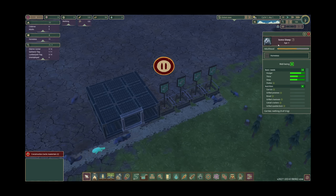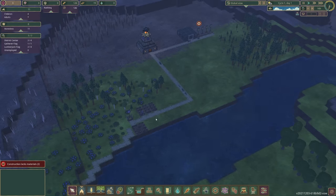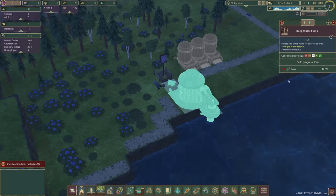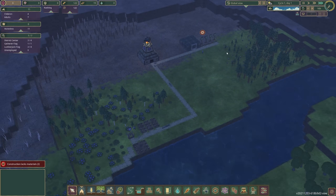All right, we've got some sheep — not literally some sheep, just a beaver called Some Sheep. Our first day, we're sort of looking okay. We've nearly built our water pump, it's got enough materials, we're just waiting on the build — it's on 75%. Looking good. Time to fast forward through the night and we'll see how we're getting on in the morning.